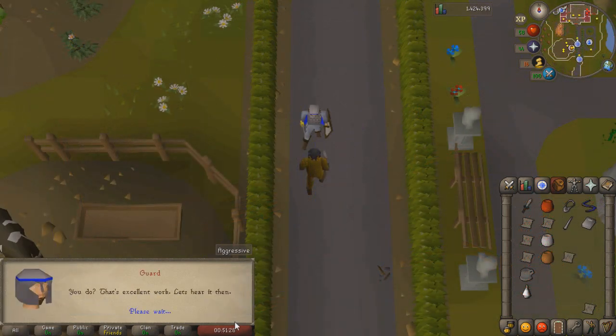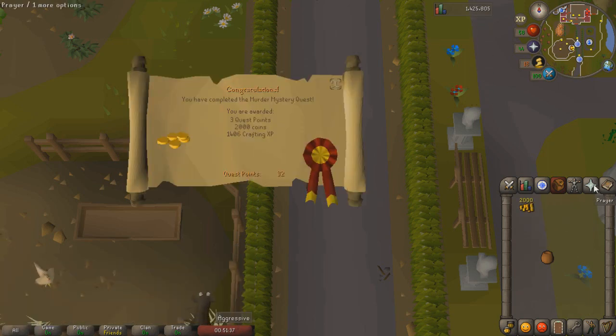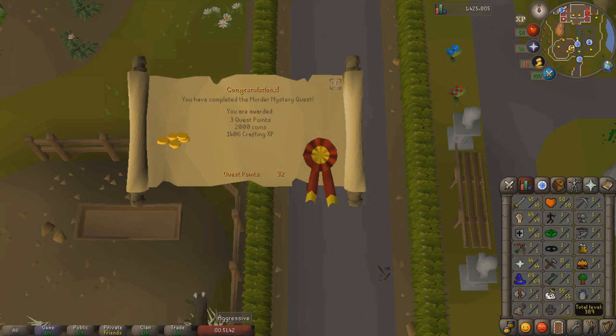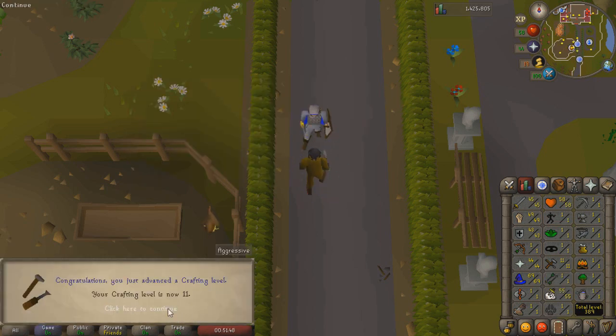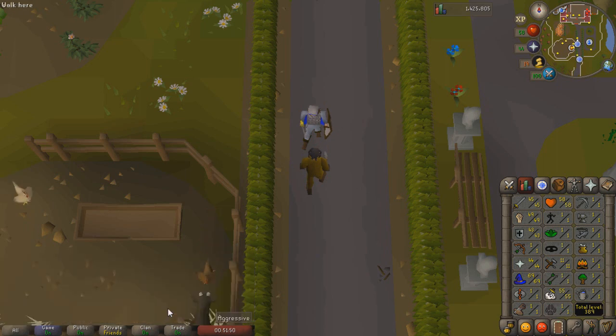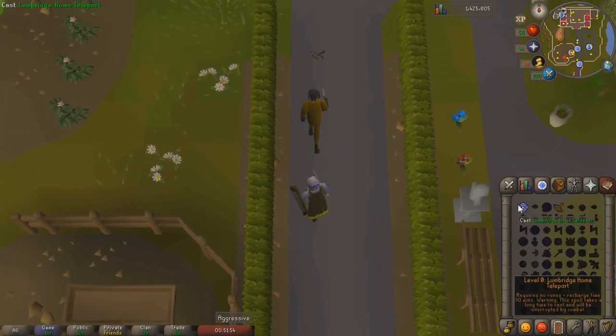Next up we're doing Murder Mystery, which gives our first bit of experience in a non-combat skill — about 1k crafting experience, which is conveniently perfect for Dragon Slayer since we need a bit of crafting to make the unfired pot. But first we need to get the clay from the Mutated Zygamite. There are now 32 quest points and level 11 crafting — all the requirements for Dragon Slayer.